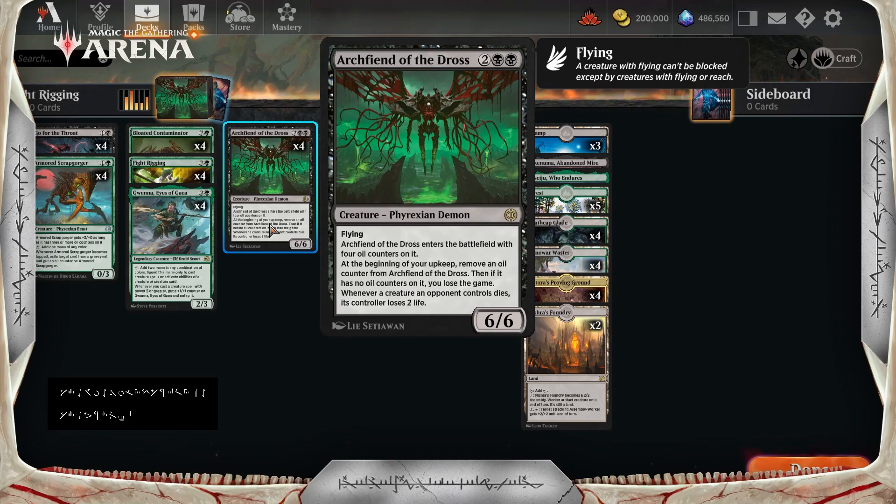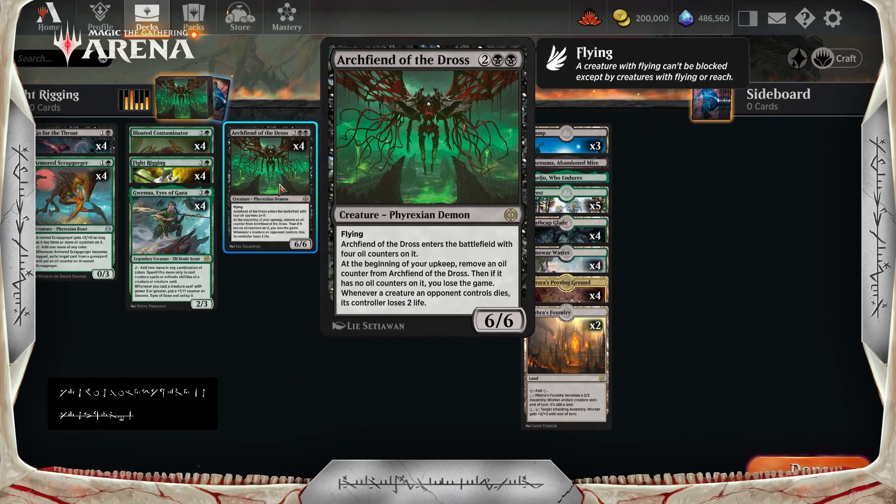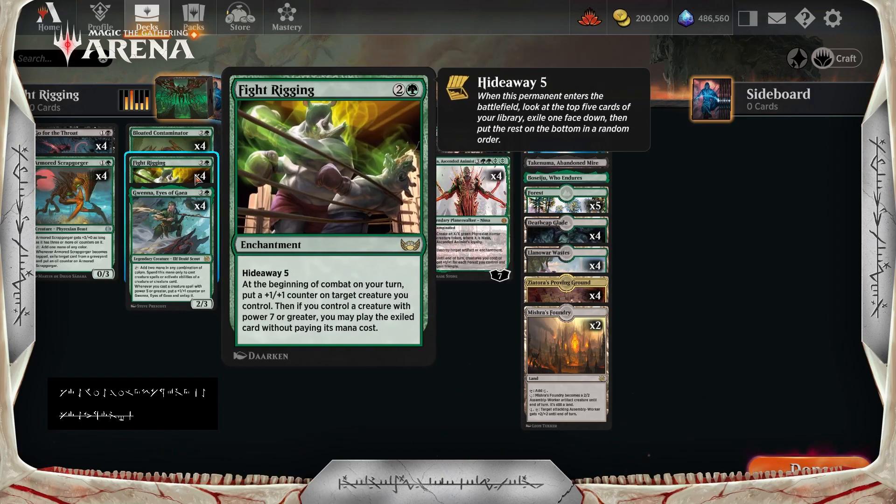This combos very nicely with Fight Rigging — a 3-mana enchantment. It has Hideaway 5, and at the beginning of combat on your turn, put a +1/+1 counter on target creature you control. Then, if you control a creature with power 7 or greater, you may play the exiled card without paying its mana cost. So putting a +1/+1 counter on Archfiend of Dross turns it into a 7/7, meaning we immediately get to play whatever we have hidden under Fight Rigging.